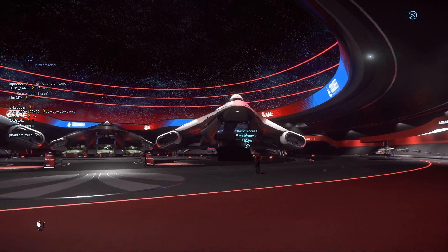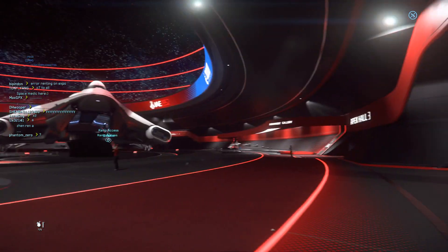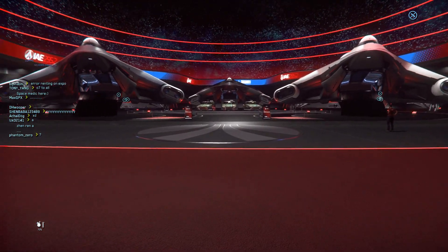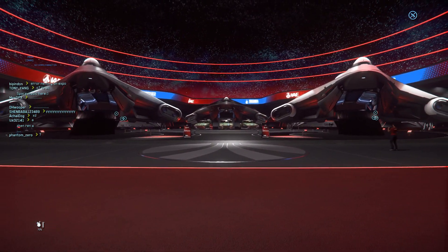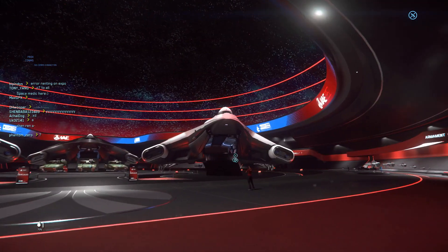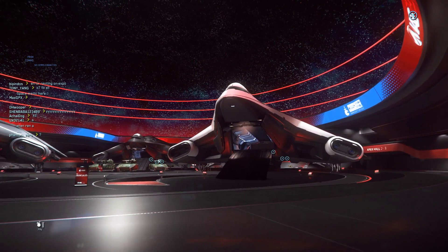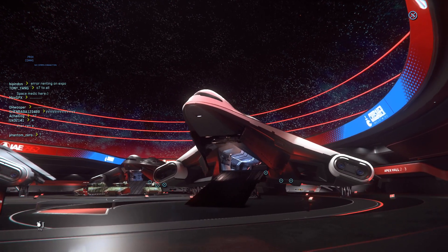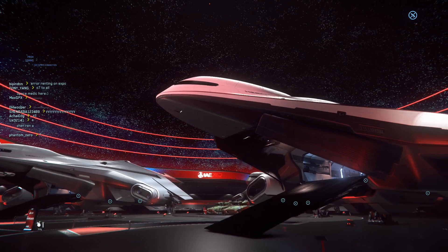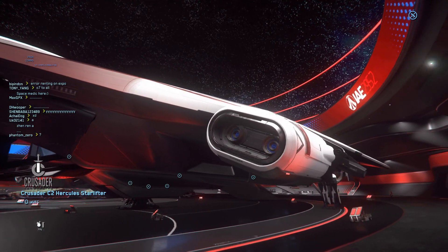Let's get to it, from right to left as usual. Over here you can see there's a C2 Hercules Starlifter — it's a transport, and this ship has the largest cargo capacity right now among all the flyable ships. It's got 696 SCU.